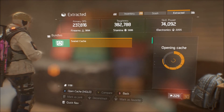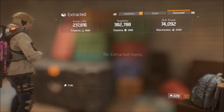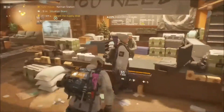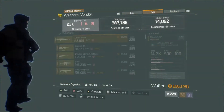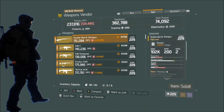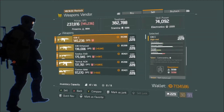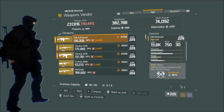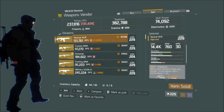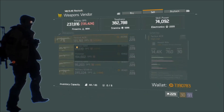Number three: DZ funds. From 1.3 to 1.4 the gear vendors in the Dark Zone started selling really good stuff sometimes. If you're looking to get upgrades right when the update drops without opening supply drops or sealed caches, the DZ vendors are a good option. They are a bit pricey though, so I'd recommend grinding the Dark Zone with a few friends to stack up DZ credits.